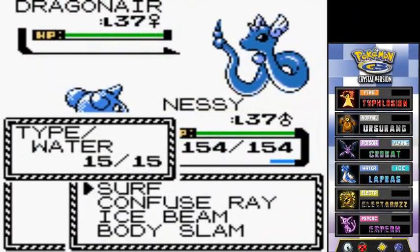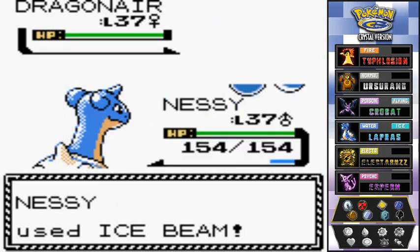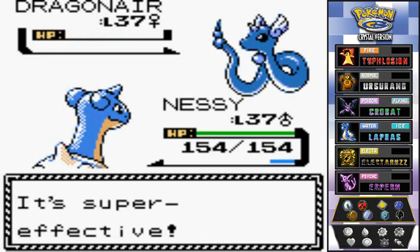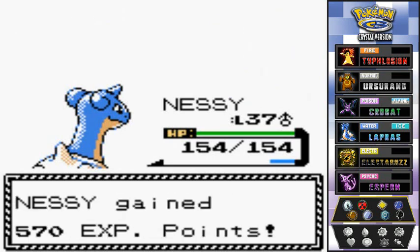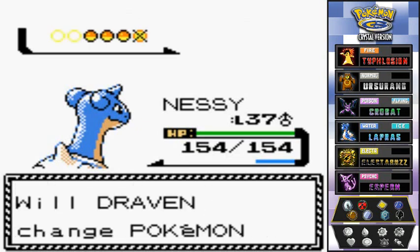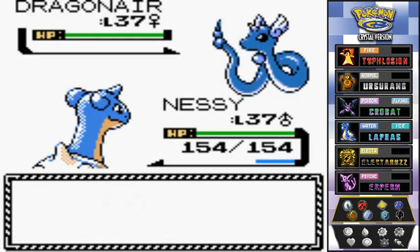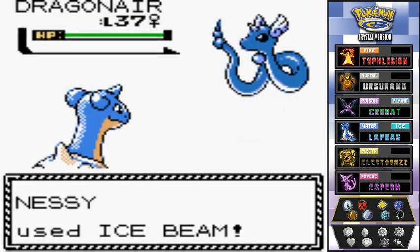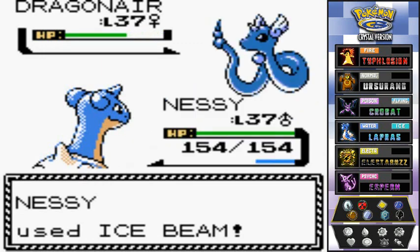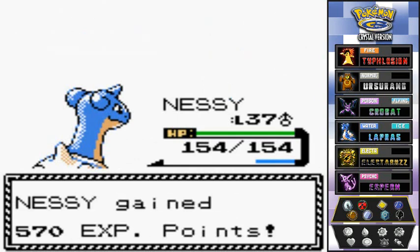Let's go — Ice Beam! I'm going to beat all her Dragonairs with just Nessie. Down goes the first Dragonair. She sends out another one — probably the one with Thunderbolt. Another Ice Beam — bye bye Dragonair!